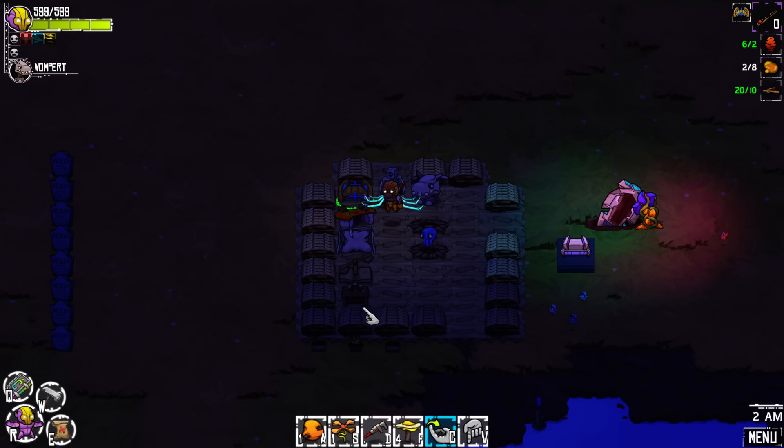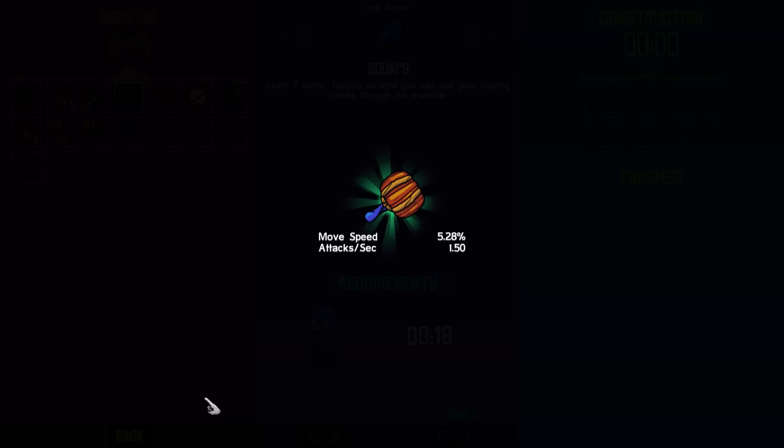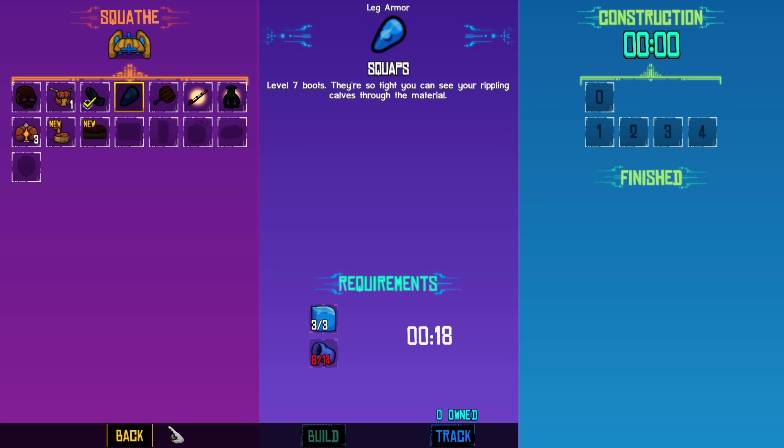Hey guys, welcome back to another episode of Crash Lands - hope you guys are enjoying this series as much as I am. We gathered up enough stuff to make this Squeebop, so we're gonna make this as a level 7 weapon. Here's our level 7 weapon - the Accessible Squeebop of Transfusion. We get some movement speed, it's a little slower attack but heavier weapon damage per second is higher, and it's got a vampire chance and a stun chance, which is good.